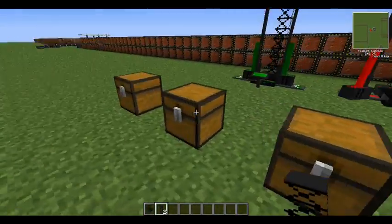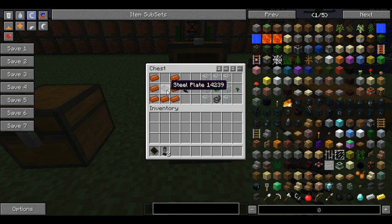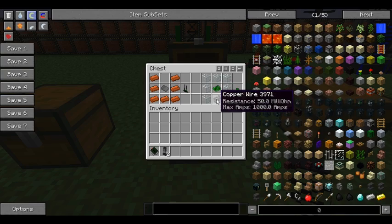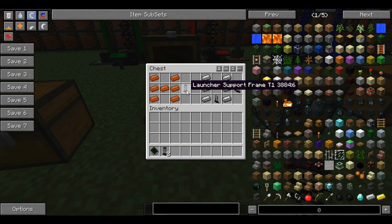We'll go through how to make them. The tier one launcher is bronze and steel, and it'll give you a launcher. The control panel is glass, a basic circuit, and a copper cable. And the support frame is just bronze in an H shape, which basically gives you that.